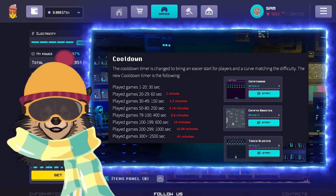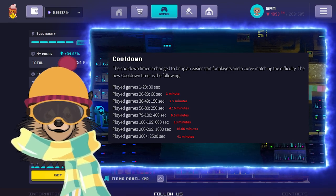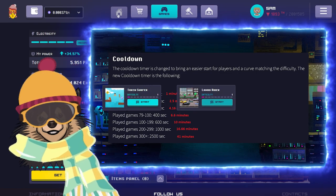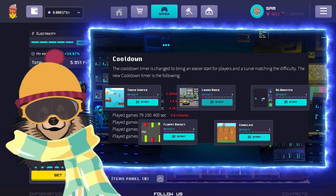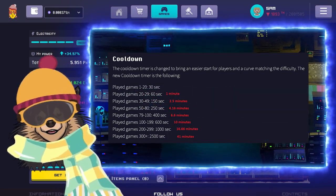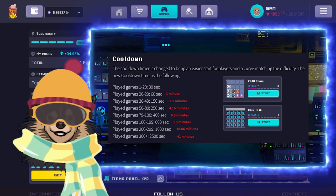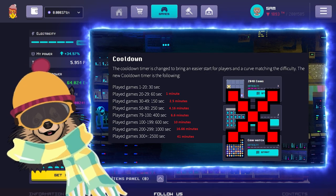After playing your 50th game, you will notice your cooldown increase to 4 minutes and 10 seconds for each game. At this point, you will want to add Token Surfer, Lambo Rider, Dr. Hamster, Flappy Rocket, and Coin Clicker to your cycle. You should always pick the game that gives you the most points per win. 2048, Coin Flip, and Coin Match should be avoided until your cooldowns are so long that they are the only games available.